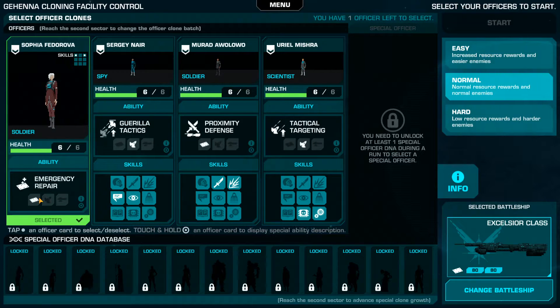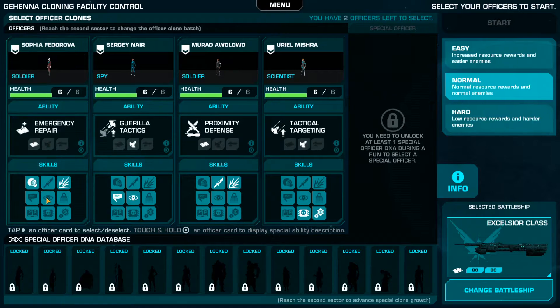The main objective in battles is to blow up the main enemy ship using these tactics, by getting your fleet over to the enemy and dealing damage to it.